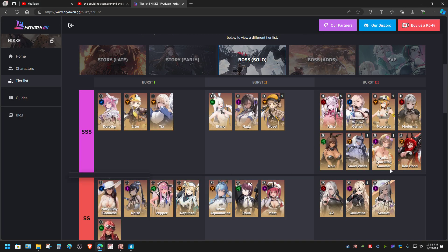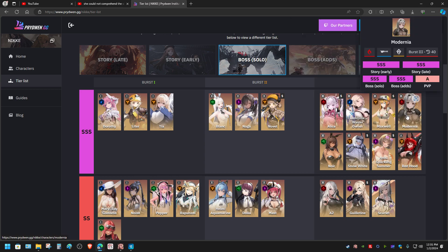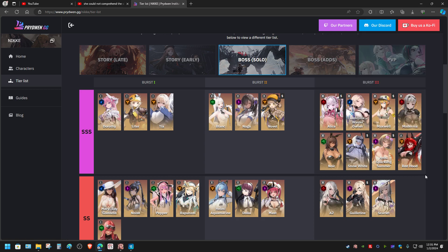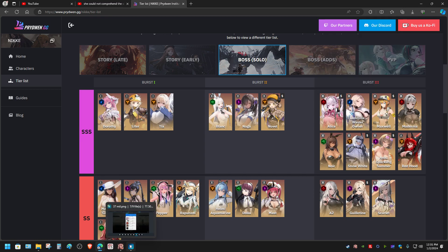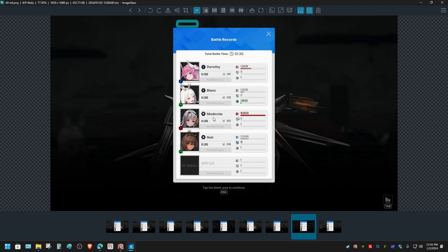Putting Red Hood at the bottom category is not a very good idea because Modernia can do a lot more. But why is Red Hood at the bottom? Isn't Red Hood a lot stronger than Ludmila? That is another question mark. And at the end, there is Modernia — Modernia is capable of doing 40 million damage, even facing enemies of the same type.